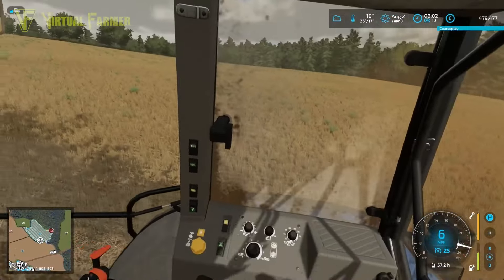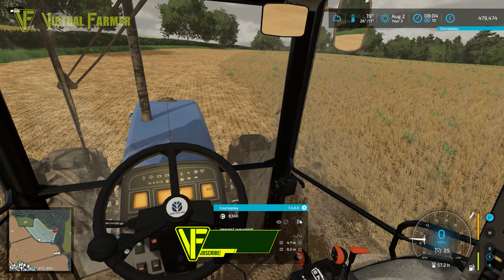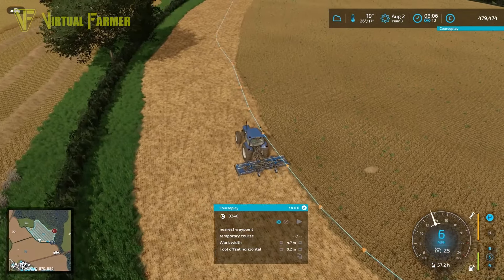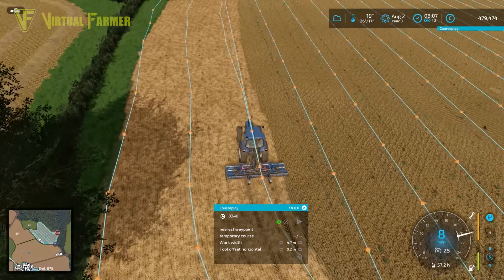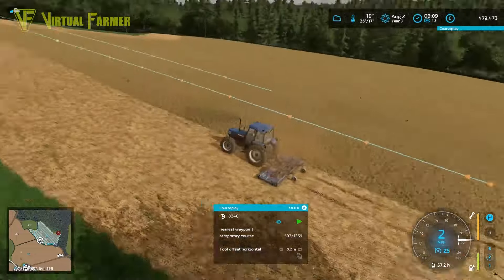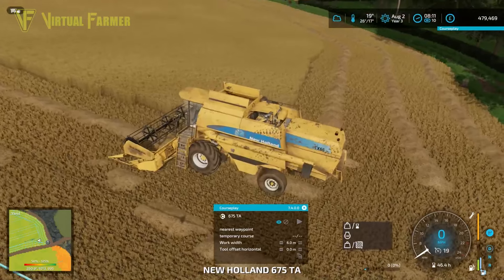I started off by setting our tractor in field 25 doing the mulching, that seems to be going around fairly well. I'll come out of the cab, turn on the indicators and see exactly where it's going. It seems to be heading up to the top — we'll follow it around and make sure it's going where it should be. Yep, it's now mulching up and down the field which is exactly what we want.